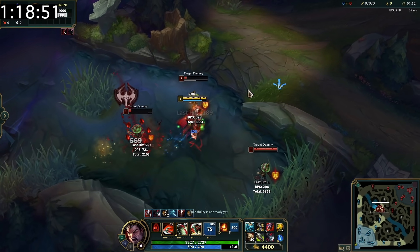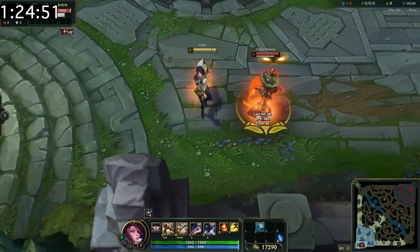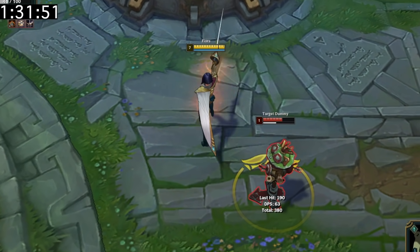You can flash while in the middle of a Darius ult, which is good for trying to dodge other abilities or when you're planning your next target. Fiora can parry Ignite, and she can also parry the dragon's knockback. The only thing you really can't parry is turret shots.